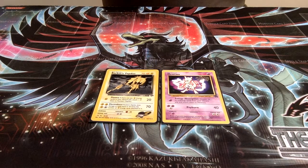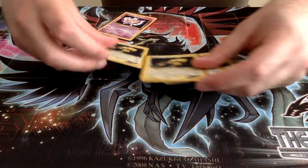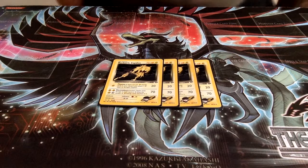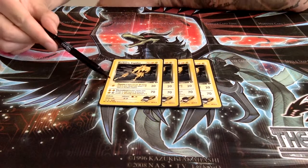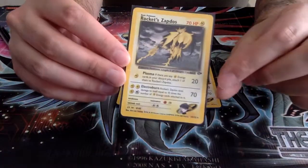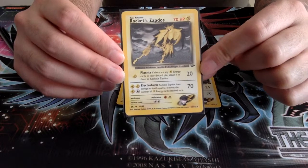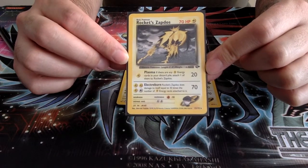We're only running these two basic Pokémon, and as you can see, they both have an attack that allows them to get energy cards back from your discard pile. We do run the full playset of Rocket Zapdos, our main attacker number one. With that Plasma attack for one Lightning Energy, we deal 20 damage, and if we have a Lightning Energy in our discard pile, we can attach that to Rocket Zapdos. That allows us to build up to Electro Burn very quickly and effectively if we don't see any disruption in the game. Electro Burn deals 70 damage, and that's exactly the sweet spot you'd want to get to in this format.